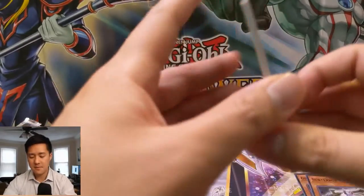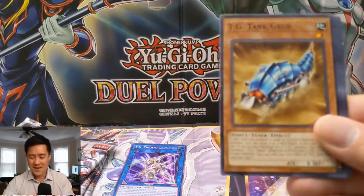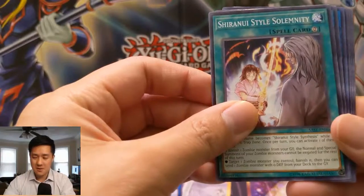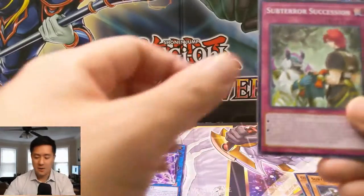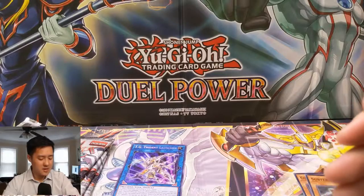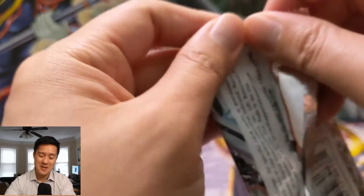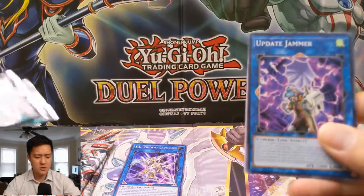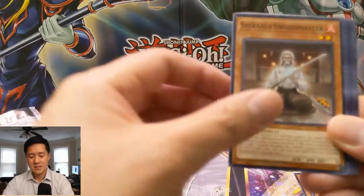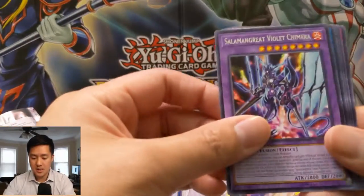We got our secret pretty early, so maybe we'll be super lucky and pull another one. As far as secrets go, we keep pulling the same ones over and over — we have so many Psychic Wielder URs. The reason we keep opening Savage Strike is we keep pulling Phantasme as well. We have yet to pull a Pot of Extravagance. Another one we've gotten is the Super Anti-Kaiju Mecha King — some crazy name. We got Shiranui Sword Master, Orchestrated Release, Thunderclap Monk, Solemn, Violet Chimera.